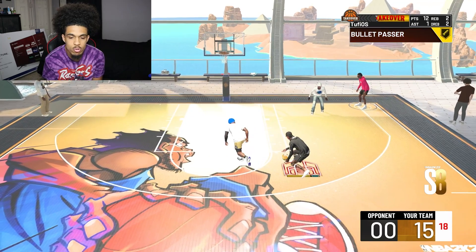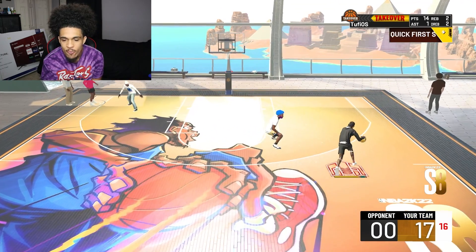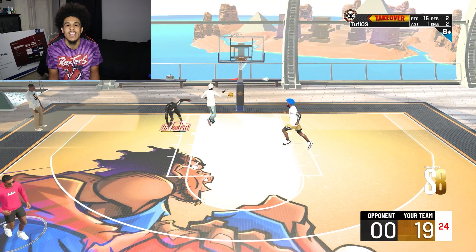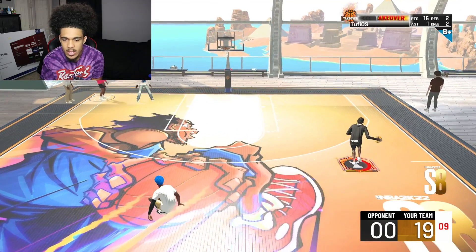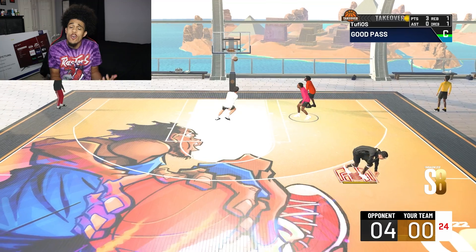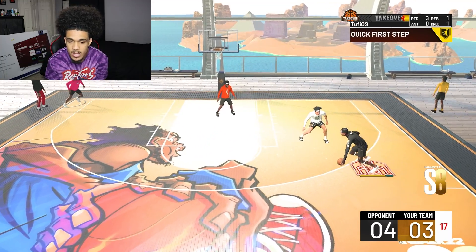A good alternative to the build, because it can ISO, is if you make it a small four - then you can get handles for days. That's the only problem with this build: no handles for days. I don't know why they made it so power fours can't get handles for days, because you can make good playmaking builds at power four. Plus when this build gets to 98 it actually has a 70 ball control. I low-key like playing builds like this because I like to get simple buckets sometimes.